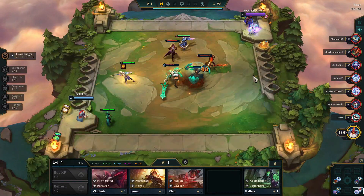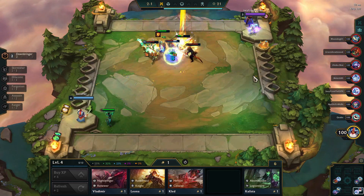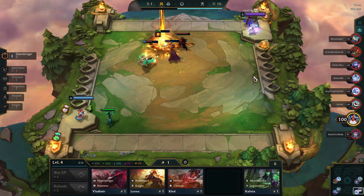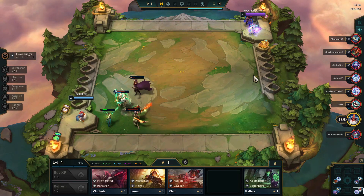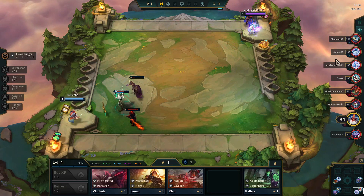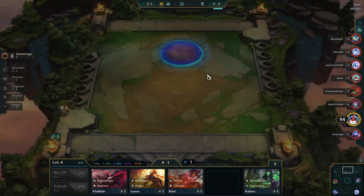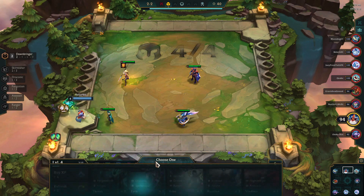I actually thought I had a decent setup here with the Dawnbringer trait in play. But it turns out this first round doesn't go very well at all because the other team is just able to focus fire me. I didn't have any two-star champions, whereas there's an Aatrox over there on the other team. So I actually lose pretty handedly — I didn't expect to get three-zeroed by someone without even having a unit in play from someone who didn't even have four units in.